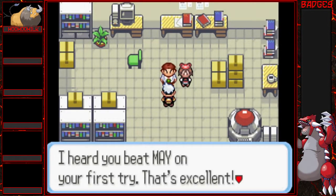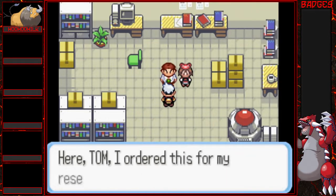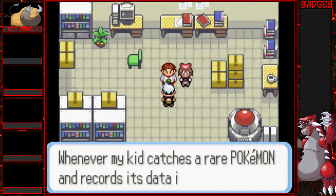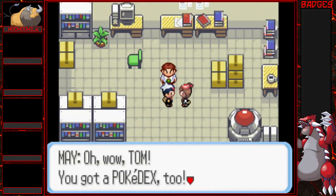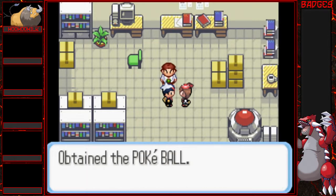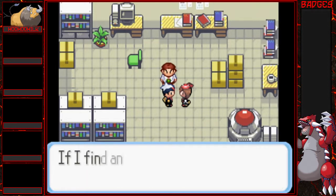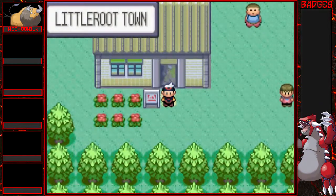Professor Birch says I heard you beat Mei on your first try — that's excellent. Mei's been helping with my research. Apparently too long if she has a freaking Entei! We got the Pokedex. We gotta help Professor Birch fill it up — but Professor, it ain't gonna happen because I can only catch Pokemon per route with three tries. I can catch three Pokemon, one per route, but I can try three times. But I can't at this beginning because I don't have any Pokemon to sacrifice.